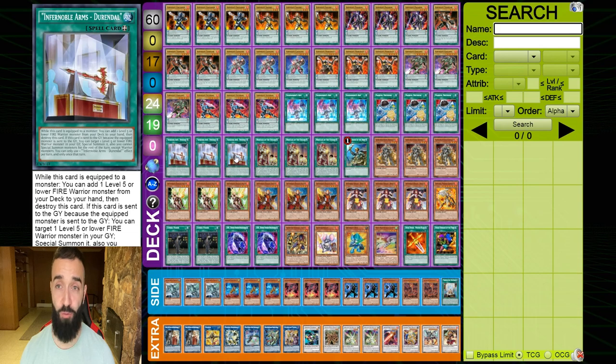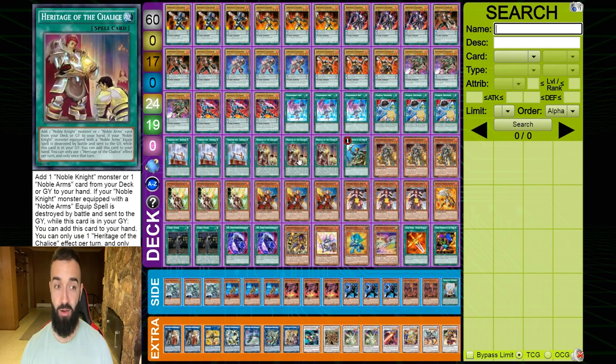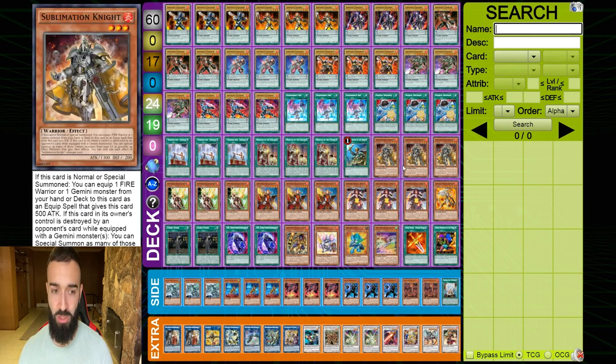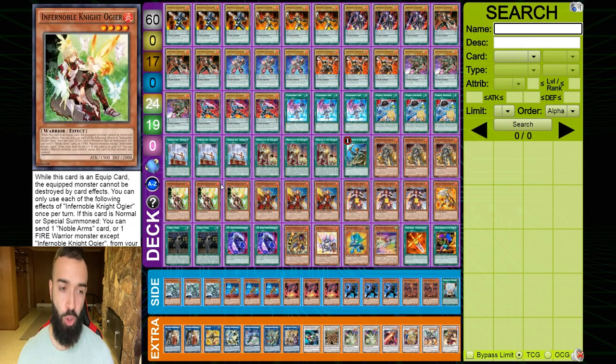It gets better — you play Durandal searches and ignites. The only reason I'm playing infernoble cards is that the whole engine searches ignites: Durandal searches ignite, Heritage searches ignite. That's what's so crazy about this deck. ROTA isn't searching anything but an ignite. You need your pendulum summon because after you pendulum summon, the scales search the extender you need depending on what interruption your opponent has. If your opponent doesn't have hand traps, they're finished — they just hand loop themselves for you. Triple Sublimation Knight is the best normal summon and the best pendulum summon in this deck.